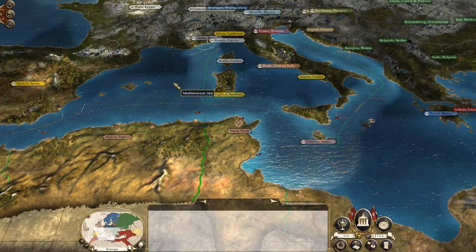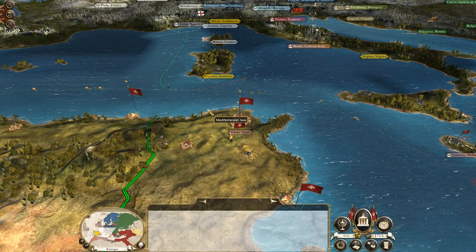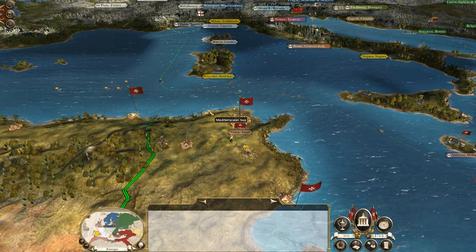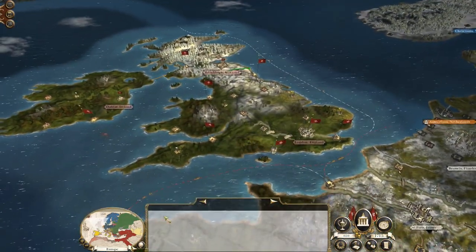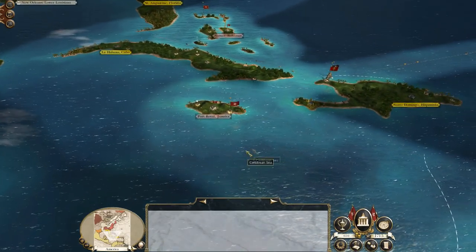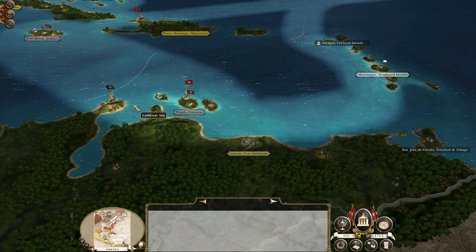What's up guys? This is the Roverman and I am back to bring you to the next episode of my Empire Total War Let's Play as the Knights of Saint John. So to round off what happened last time, following on from our blitzkrieg of the British Isles and putting down the rebels, we have been slowly but surely expanding in the Americas and creating the Maltese colonial empire.